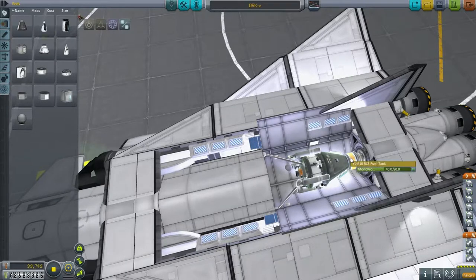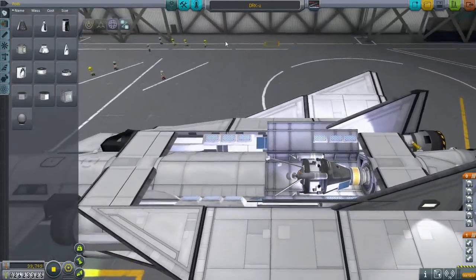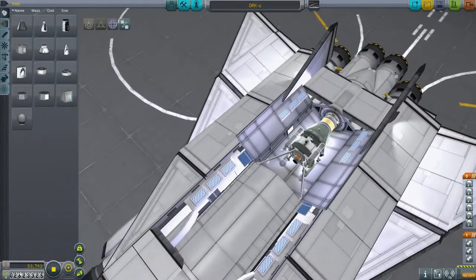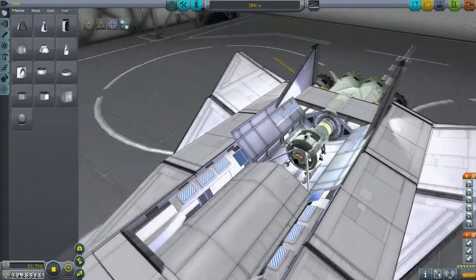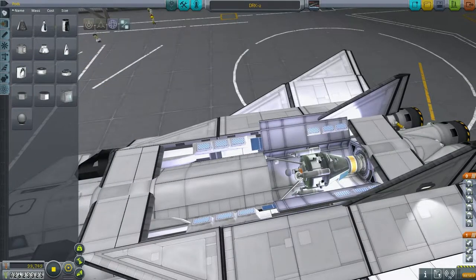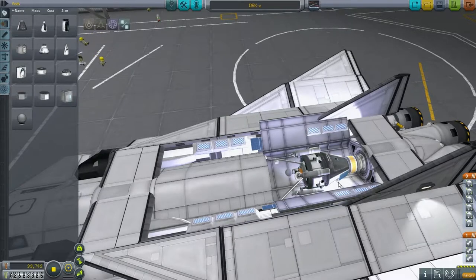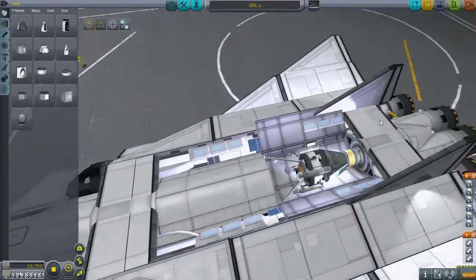It's only got half a tank up here, and of course it's got its own monopropellant. The cargo bay has to remain open because otherwise the lander will poke through. We're using the junior claw-i-trons, and that's partly because I want to shift it up. If I didn't shift it up, the legs would be clipping into the bottom of the cargo bay. Why didn't I use the lander can? Well, first of all, this is probably going to be disposable, so the lander can is much more expensive than the command pod. It's also bulkier, which means it'd poke through even more.